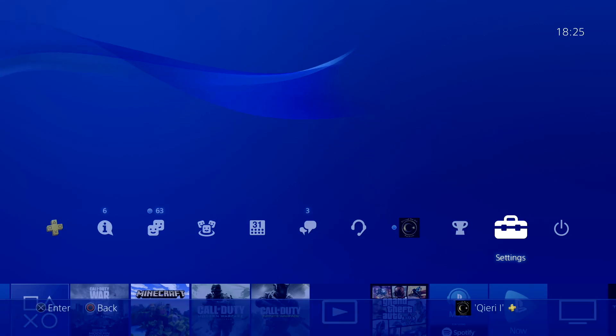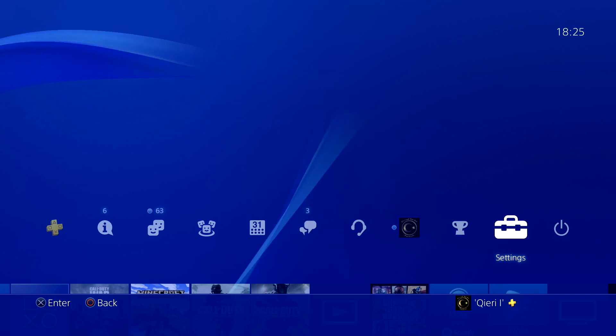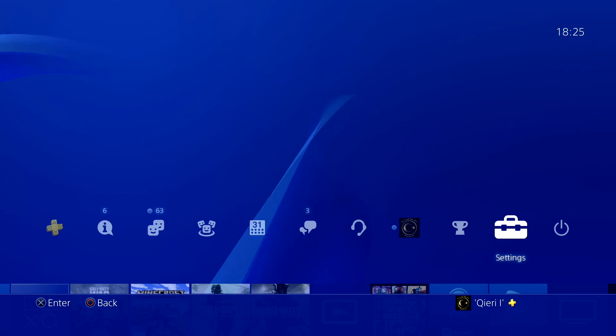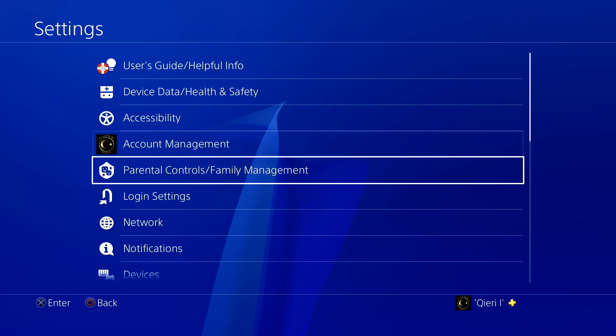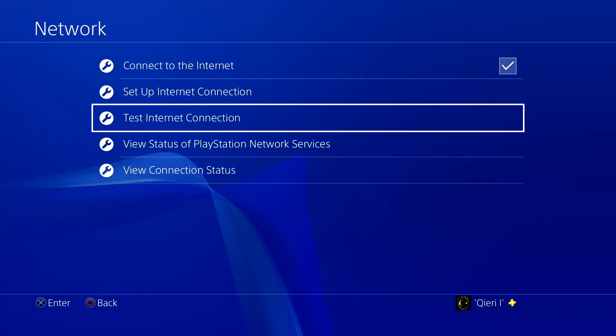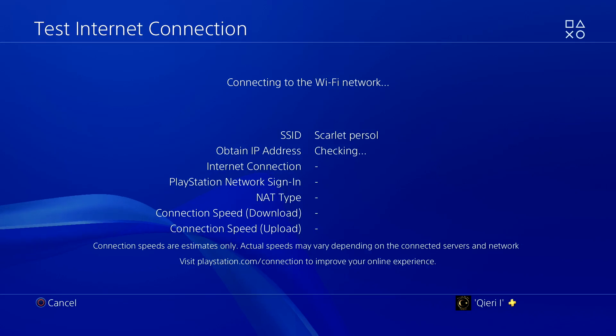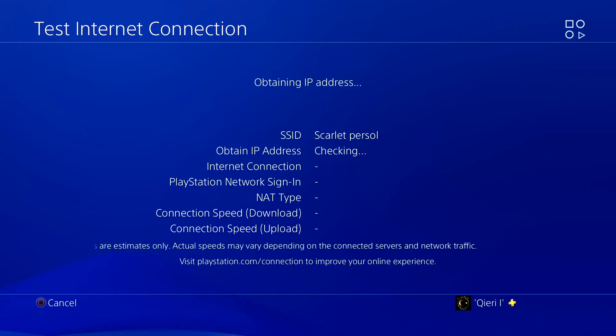What you want to do is test your internet connection. If you are using an Xbox One, go to the home button, click on Settings, go to General, and click on Network Settings and test your speed and statistics. Click on Network and test your internet connection. If you have really bad internet connection, I'm going to show you a fix for that.